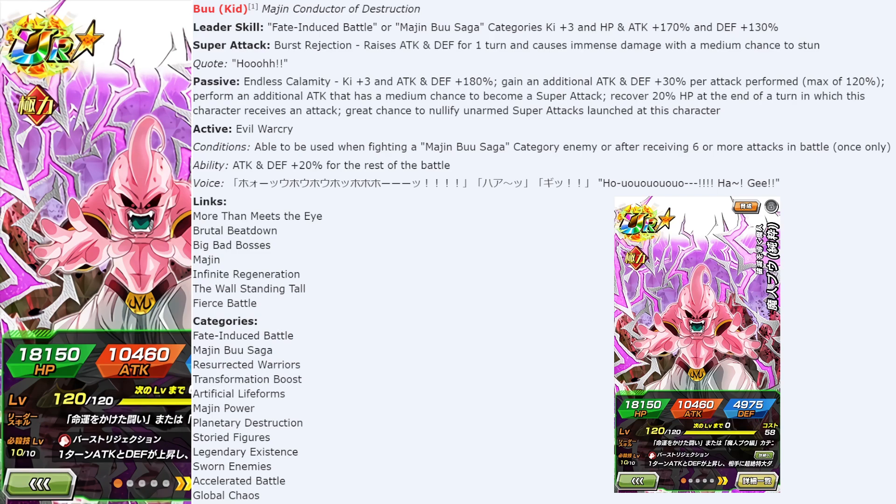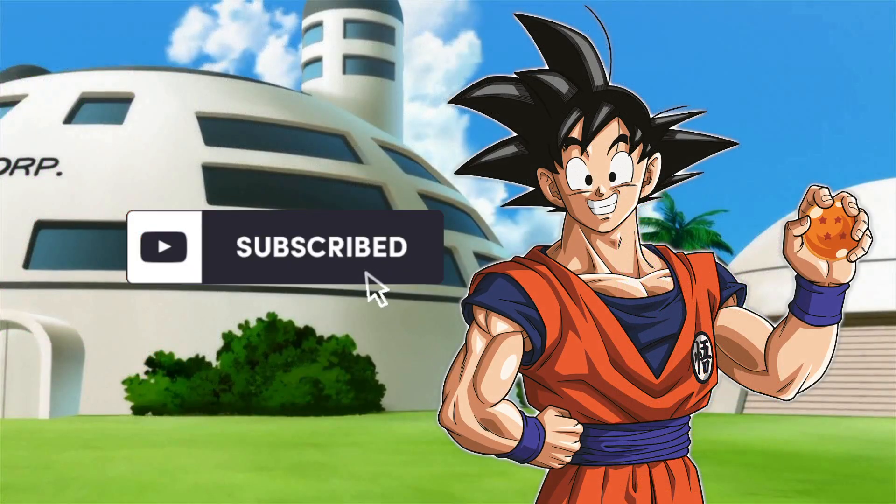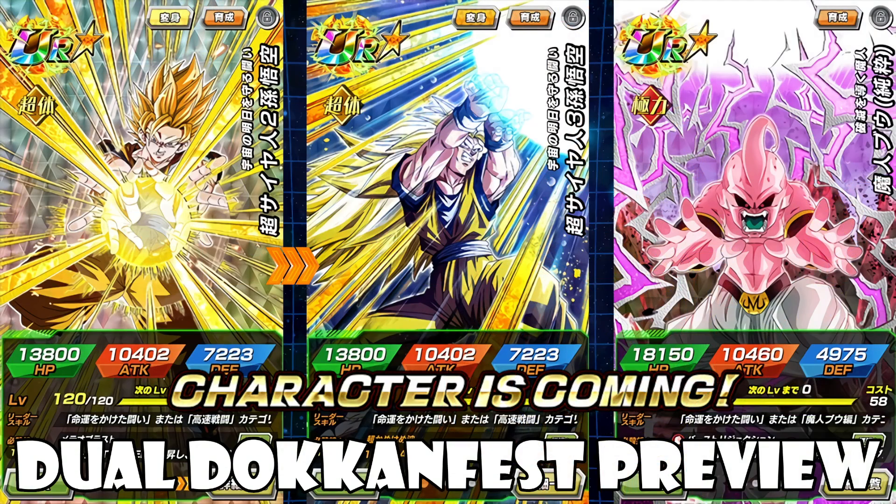These two units are pretty ridiculous. A lot of JP players are going to summon for them, but also keep in mind the seven-year anniversary is right around the corner at the end of January. They had to make these units enticing and I think they are — it's definitely going to boost the Majin Buu Saga team and the Fate Induced Battle team. Based on the translations alone, without any testing yet, it looks mighty strong. Let me know what you think in the comments, like and subscribe if you're new, and keep on Dokkaning — catch you next time!